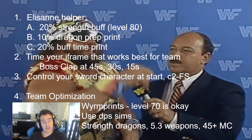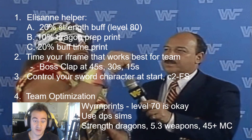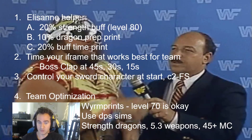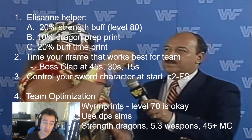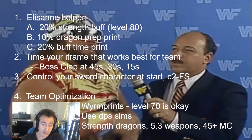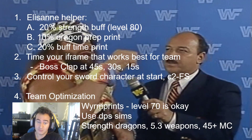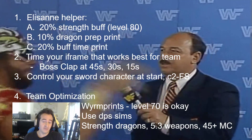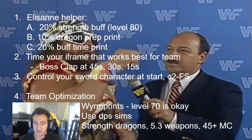This is also a 60-second fight that's pretty much just an attack training dummy, so DPS sims are actually quite relevant here. I suggest you look at them and determine which is the best team to use. You want to use strength dragons here because you can basically absorb all the damage. Getting 5.3 weapons for the appropriate team and going beyond 45 mana circles is important. This is really endgame content, but I'm able to do it without any of this super upgrading stuff, so I believe you can too.